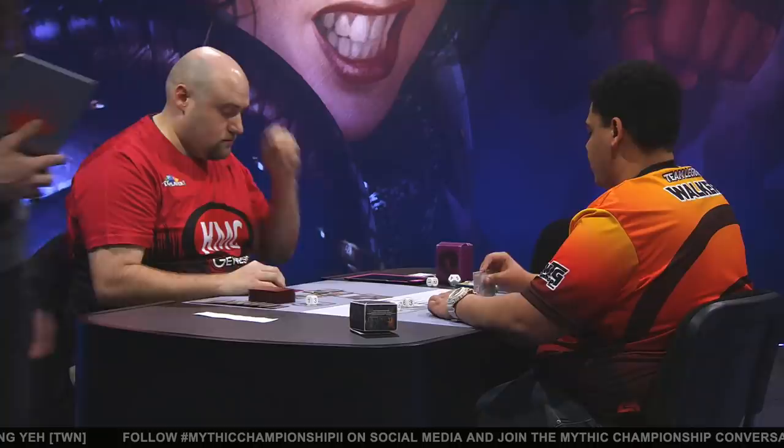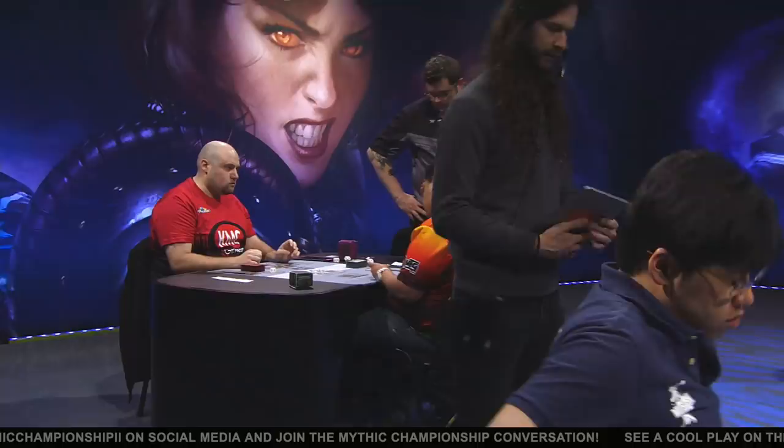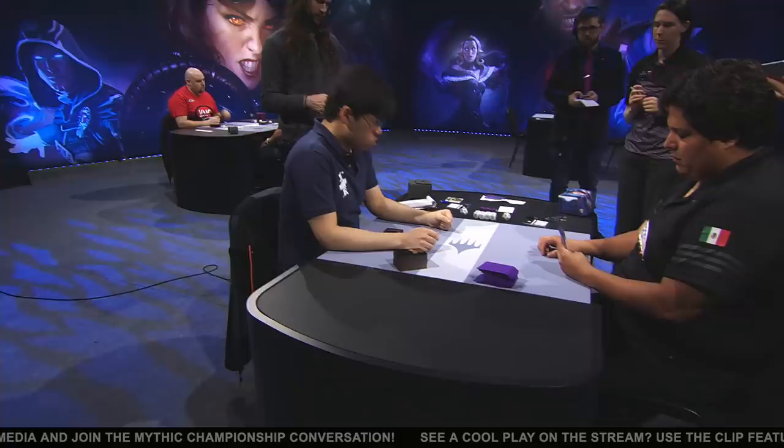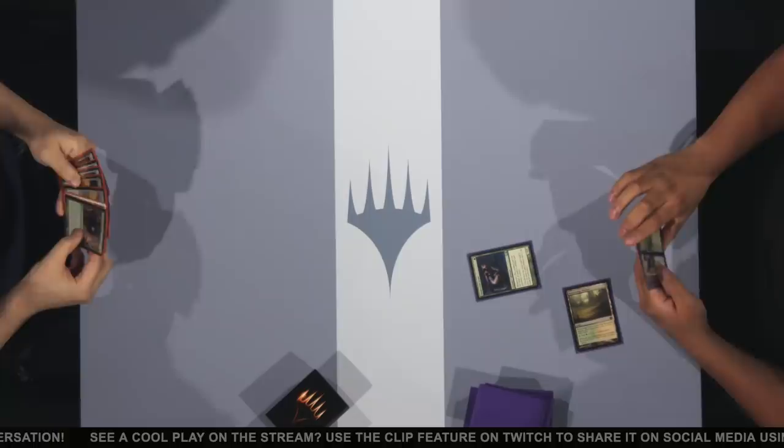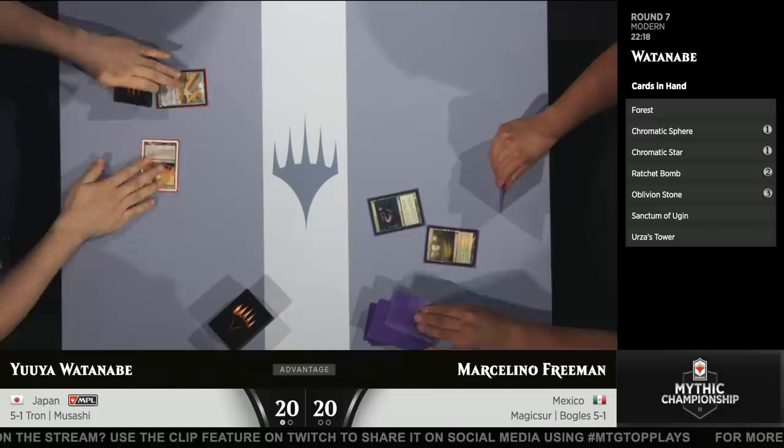Let's get back to our main table here — we could not leave that one. Keep in mind, if you look at Noah's hand, he had a Dismember in hand. There could have been a scenario where he just keeps up a bunch of mana with Dismember and tries to end the game with the Death Shadow instead. That was a heck of a game. Really one of the only ways he could lose there.